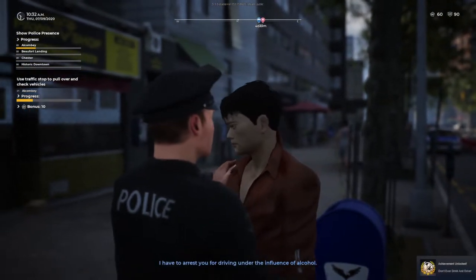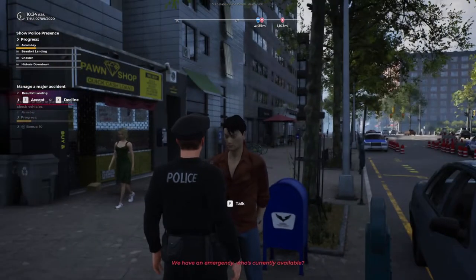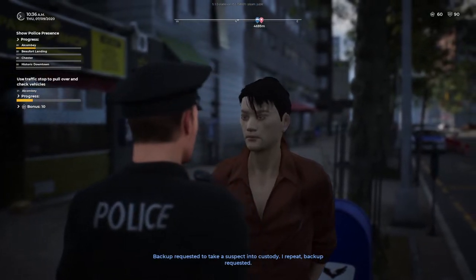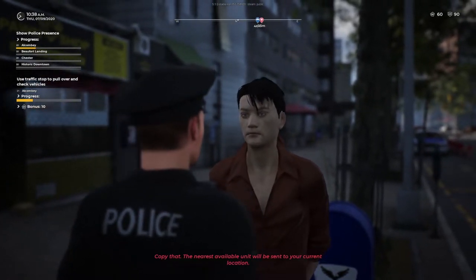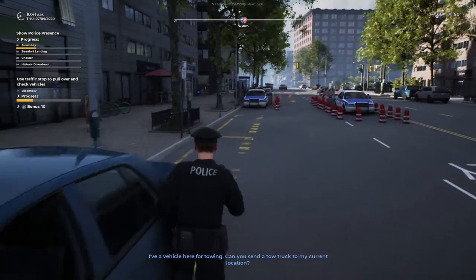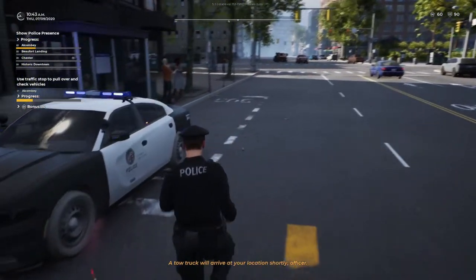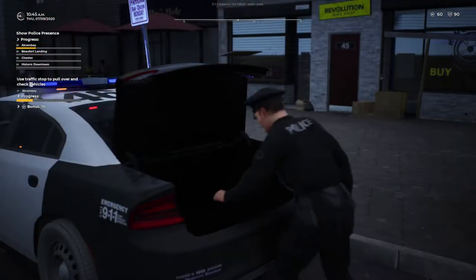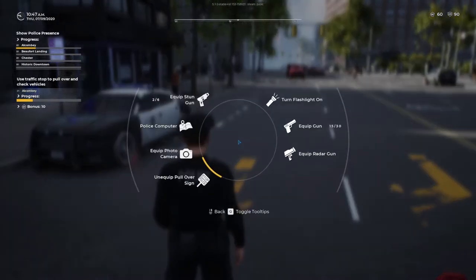I have to arrest you for driving under the influence of alcohol. Backup requested to take a suspect into custody. The nearest available unit will be sent to your current location. PT's coming for him. I'm going to call a tow truck for his vehicle too. The flares do go out as well. I'm going to look into putting my road flares back in. It's still a game that's in beta — it's not fully released, so I'm going to get stuff like that.